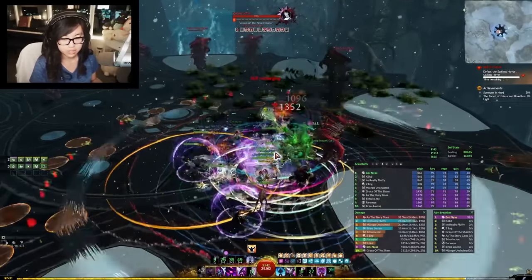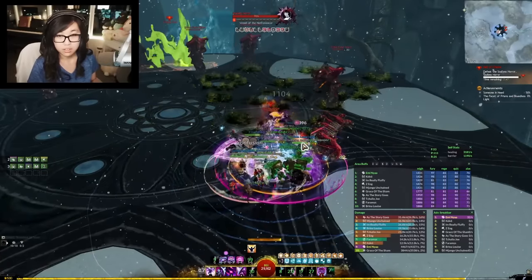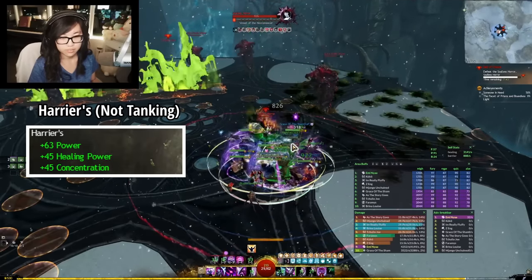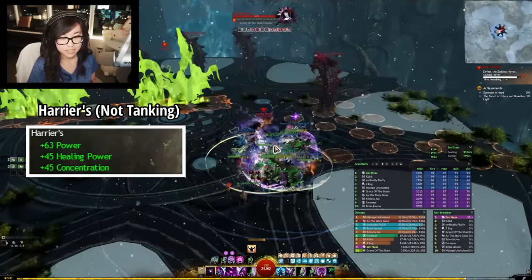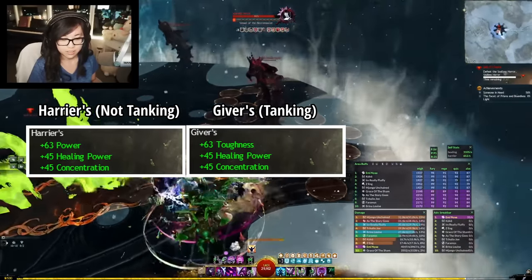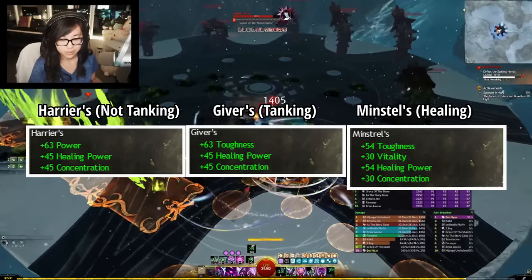For gear, you'll want to run a very standard healing setup. You should be looking for some mix of Harriers, Minstrels, or Givers. In general, the rule of thumb is: full Harriers armor, weapons, and trinkets if you do not want to tank. Full Givers if you want to tank with the highest amount of toughness possible, and full Minstrels if you want to tank and no one else in the squad has toughness.